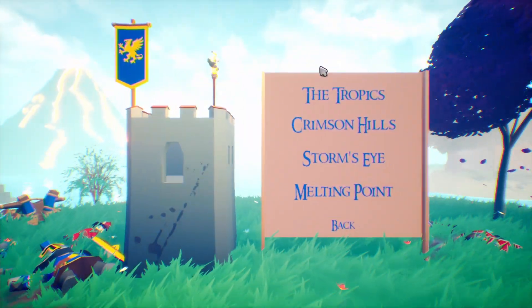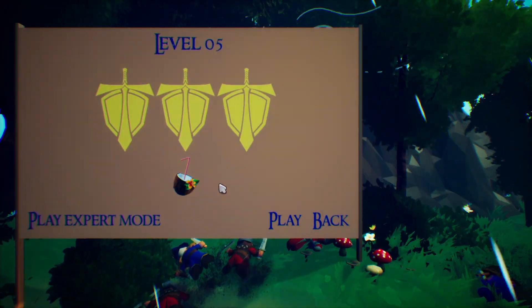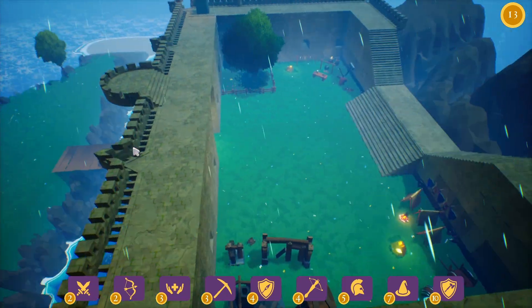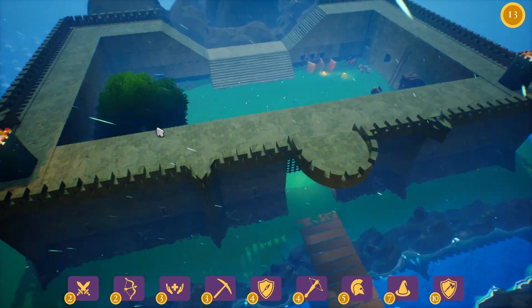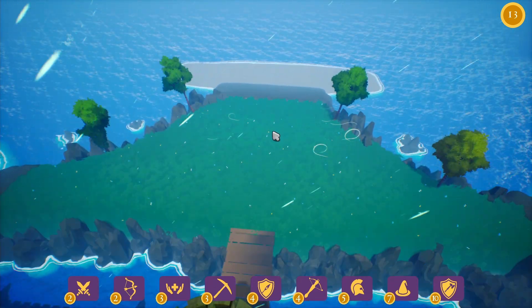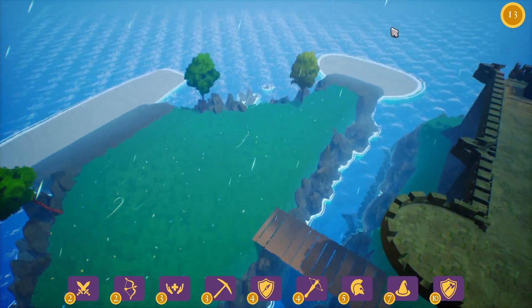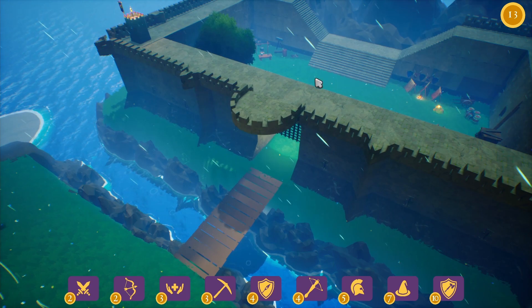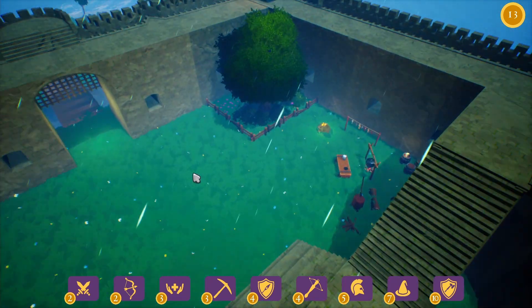So we will play the third world, which is the rainy world, as you can see. We'll play the final level, and this is the castle level — a very cool level that is the biggest one in the game. It's tricky because enemies can come from three areas, but I'm going to try and make this a choke point area and not let any units in through there.